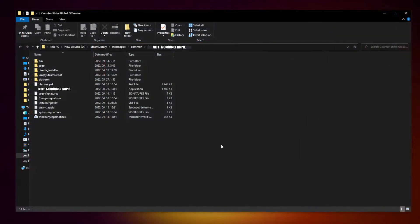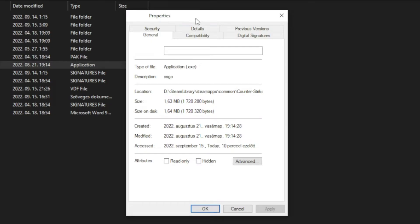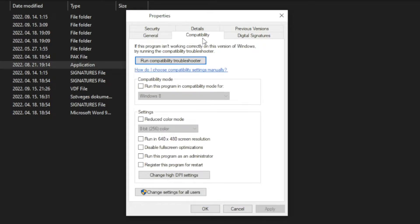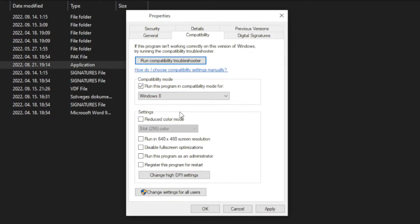Click Browse. Right-click the not working game and click Properties. Click Compatibility. Check Run this program in Compatibility Mode. Try Windows 7 and Windows 8. Check Disable Full Screen Optimizations. Run this program as an Administrator. Apply and OK.